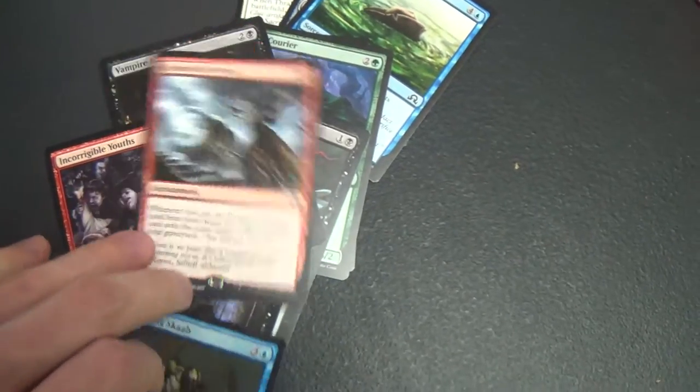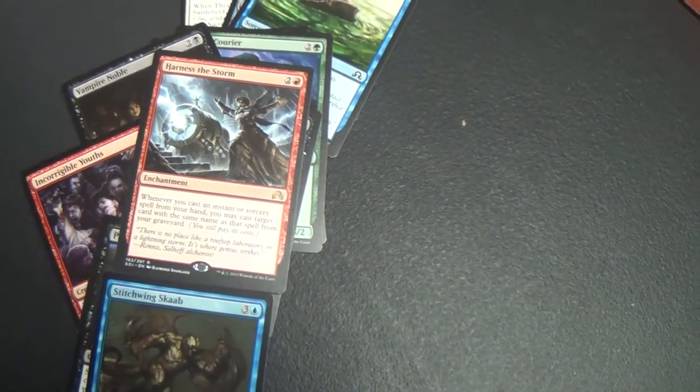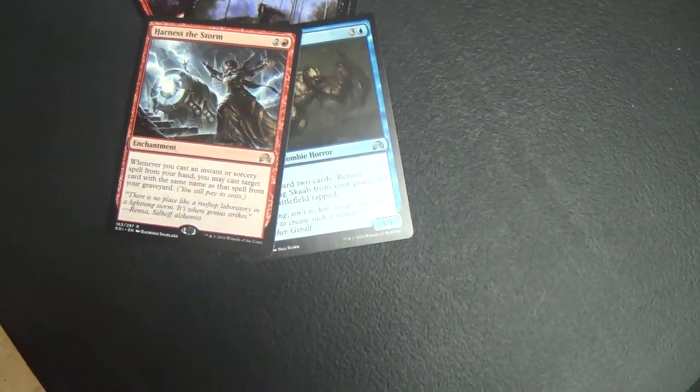Harness the Storm. You may cast an instant or sorcery from your hand. You may cast target card with the same name as a spell from your graveyard. Okay. Fair, I guess. You still pay its cost.